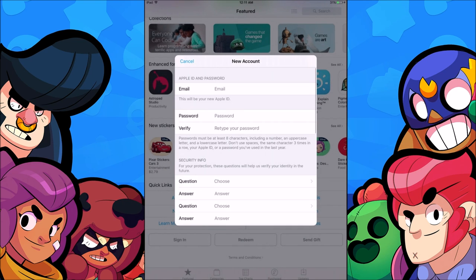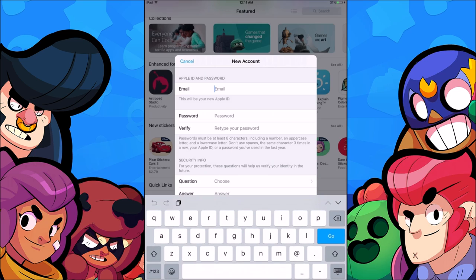Agree to the terms and conditions. I made a temporary email from a website called tempmail.org — I'll link that in the description. This gives you a temporary email address that deletes itself after a while. Put in a password — make sure it's something secure.